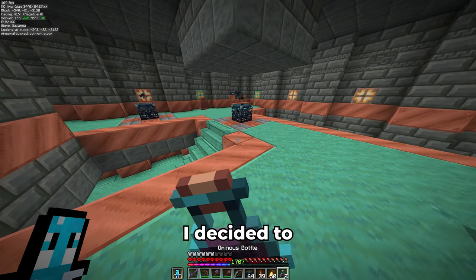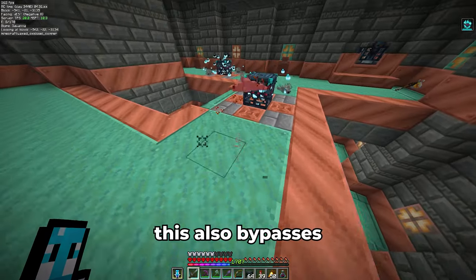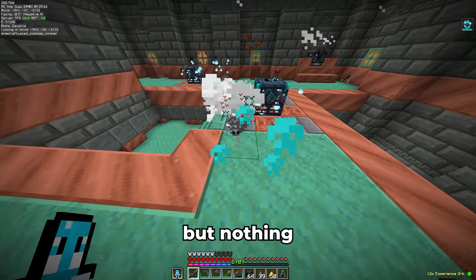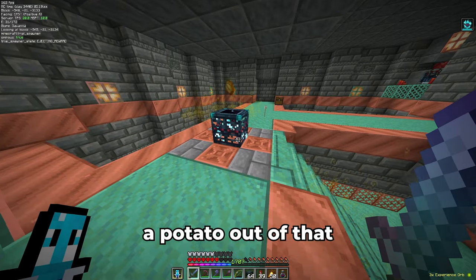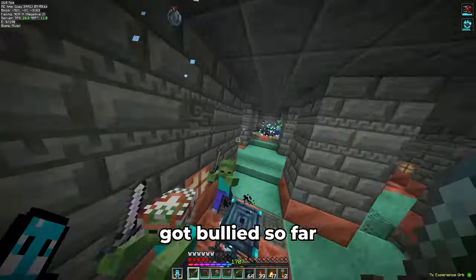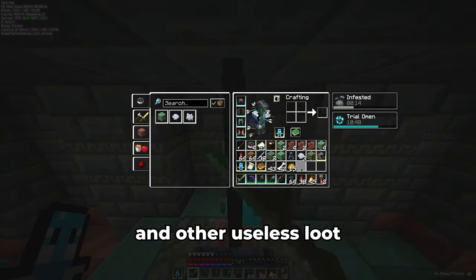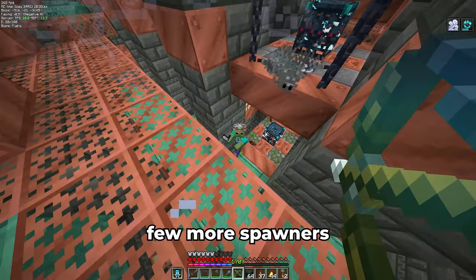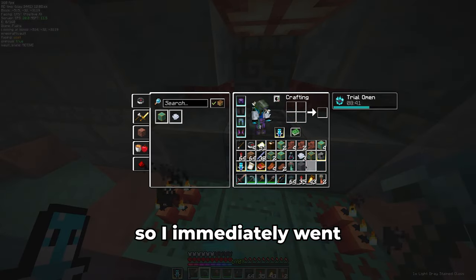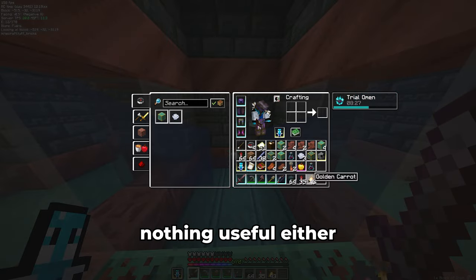After almost dying and opening a few more vaults with acquired keys, I found an ominous bottle in one of them. I decided to fight the spawners with Bad Omen, turning them into ominous trials — this also bypasses the cooldown of the spawner. The silverfish were not that different; there were simply more of them spawning. And then we got a potato out of that. I continued to find more spawners, and after getting bullied I pulled out the bow. All I got was some more potatoes and other useless loot.